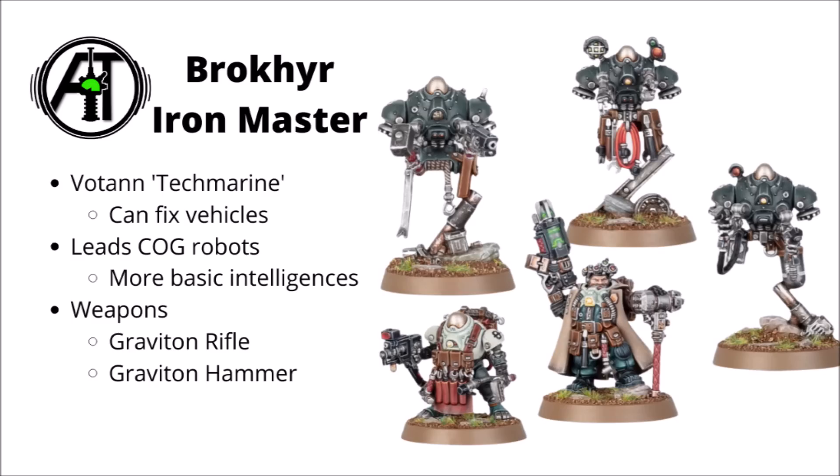Moving on, we've got the Brokhyr Iron Master — a model we knew was coming — basically the Votann Techmarine. He's armed with a graviton pistol and hammer, and can pile extra wounds onto your vehicles by repairing them; if he's similar to other mechanics in 40k, he might also make tanks hit just a little bit better. We'd already seen his little Ironkin forge assistant, but we've not seen these great big cog robots he has. These guys are more simplistic machine intelligences — not the equivalent of a standard kin like an Ironkin — maybe a bit more akin to the Imperium Castellan robots, with very basic programmed functions. It looks like they're hovering robots, with their base attachments just decorative bits of scrap. Quite fond miniatures — an interesting dwarf mirror to the Techmarine and Servitor setup.